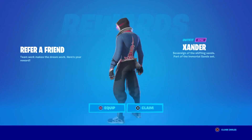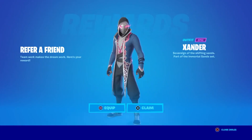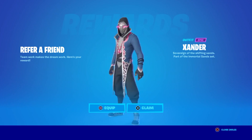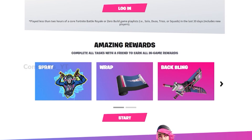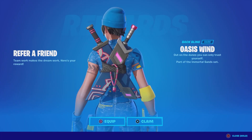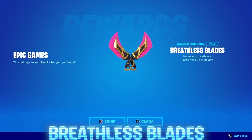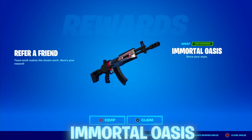Starting off first, the free rewards for the Fortnite Refer-A-Friend are now being added to your Fortnite account. If you did complete all of the Fortnite Refer-A-Friend challenges, make sure you log on to Fortnite right now to get the free rewards. You will get your hands on the Xander Skin, the Oasis Wind Back Bling, the Blade of Desert Moon Pickaxe, and also the Immortal Oasis Wrap.